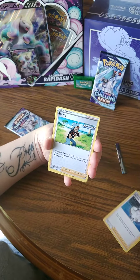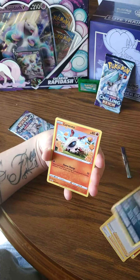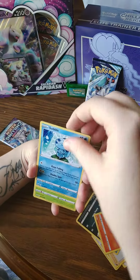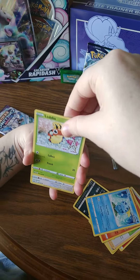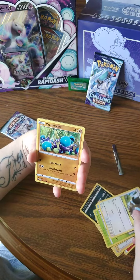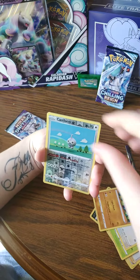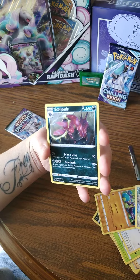Oh my god. Two trainer cards — Melanie and a Barali. Whirlipede. Little toad dude. That's my mood. Reverse holo card form, and then let's see what the rare is — let's see if we can even get a holo. A Scolipede. Okay.